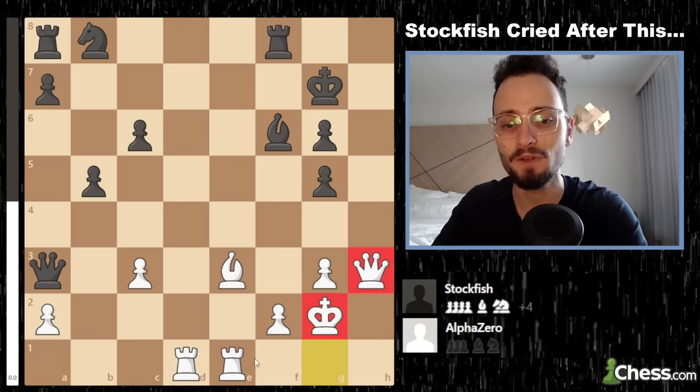Queen takes a2, Rook to h1 attacking down the h-file, queen all the way back to g8 — the only move, to prevent Qh7. Now white plays... if you had 20 guesses it would be impossible to find this move. You have a bishop, rooks, a bunch of pieces — but white plays c4.